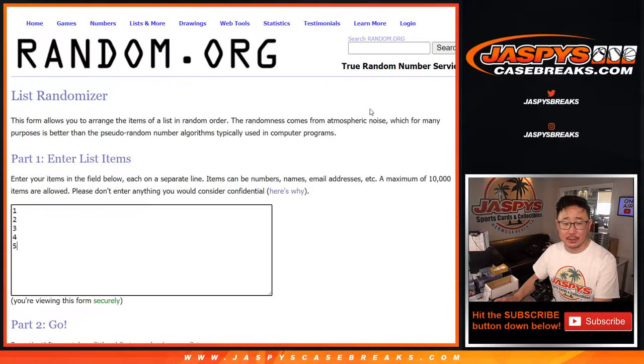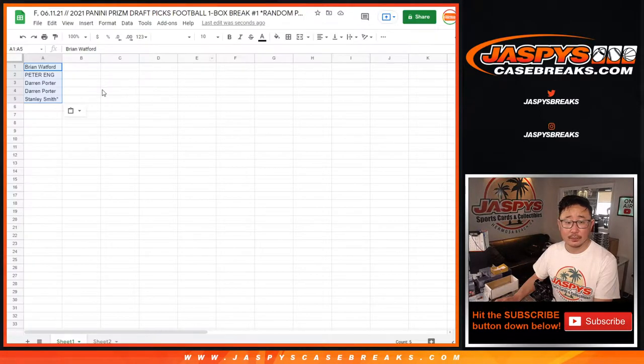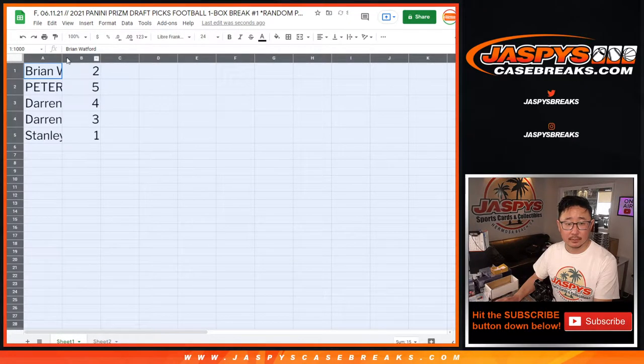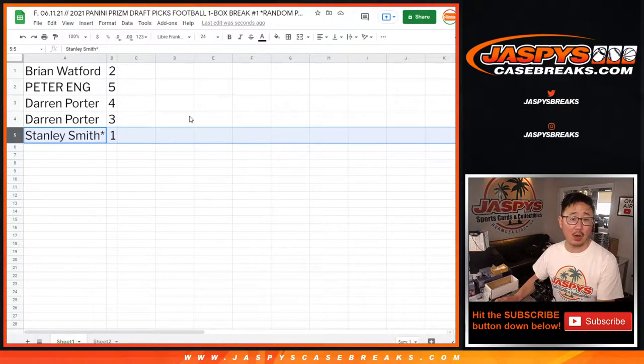Six spins for the pack numbers as well. After six we've got two, five, four, three, one. So: Brian with two, Peter with five, Darren with four and three, Stanley with one.